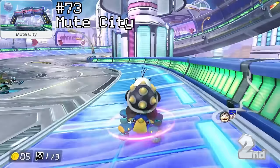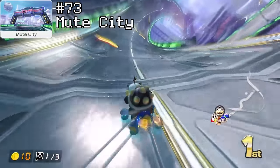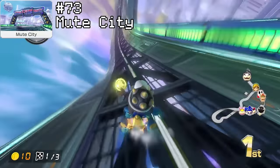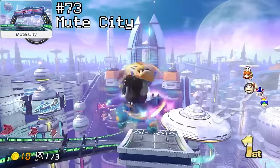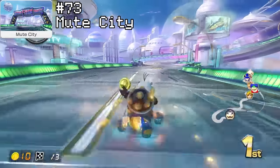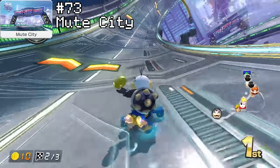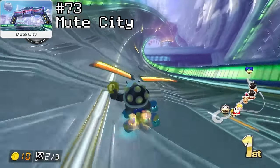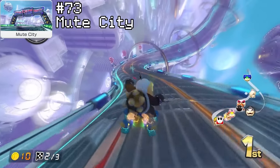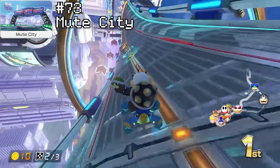Rank 73 goes to Mute City. This track definitely has its fans, but I'm not one of them. I'm a fan of driving on those panels that give you coins, and being able to do the shortcut at the end without a mushroom is pretty cool — it adds a bit of a skill ceiling. What puts me off is that half this track is just kind of driving straight on boost panels, which gets pretty boring. This track mostly contains very simplistic driving other than some of the turns near the end, and I'd much rather be playing the other F-Zero track in this game.